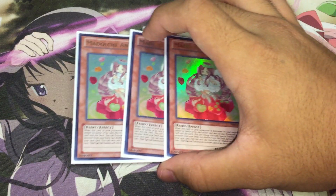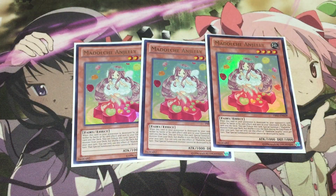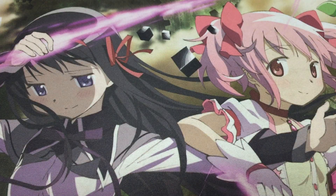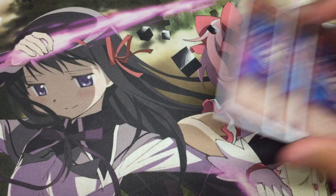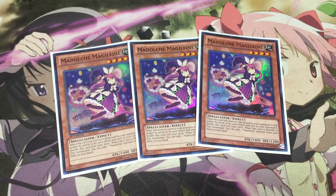Next up we have three Madolchi Anjelly because she is the best combo card in this deck — she is a single card plus two and she is a Lone Fire Blossom, so we gotta run it at three. Next up we have our Stratos of the deck which is triple Magileine. Of course she searches out anything that we need or any Madolchi whenever we normally summon her to the field, so she is the one we will be using to search out our Anjellys, our Mewfeuilles, or whatever combo card we might need at any given time.